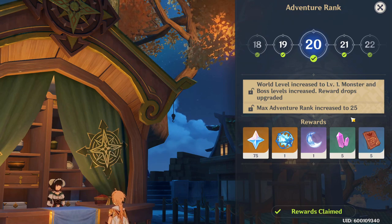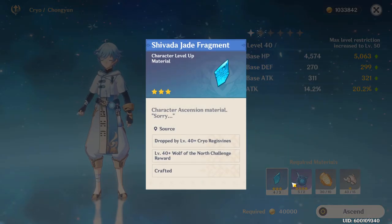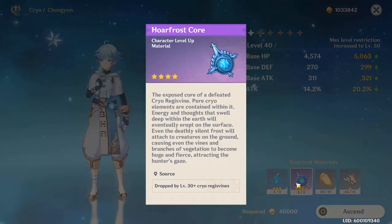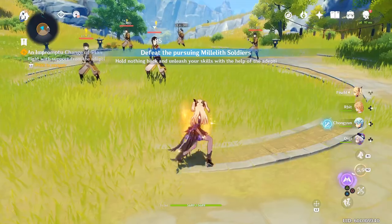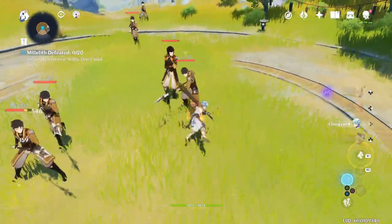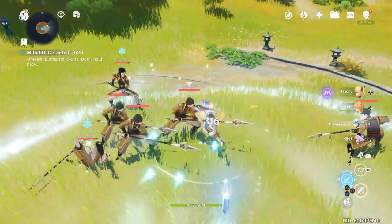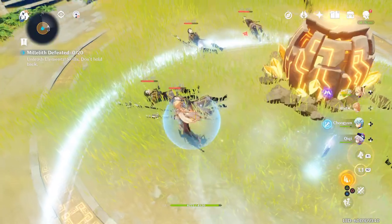World levels are going to dictate the general level of enemies in the game, and this is important because enemies only drop certain materials at certain levels. You will want to increase your world level as fast as possible because you want those better rewards, and plus, you can't progress your Adventure Rank anyway if you don't. World level increases are a generally good time to level up your characters, weapons, and artifacts if you have been lazy about it. Enemies will start to hit harder so your gear will need to be sufficiently upgraded.